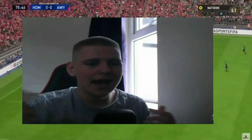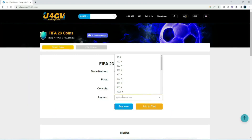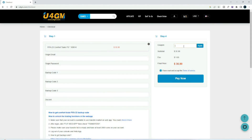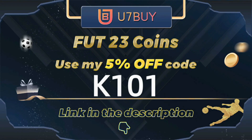If you're looking to buy the cheapest and most reliable FIFA 23 Ultimate Team coins, make sure to head over to u4gm — link in the description — and purchase yourself some FIFA coins. Also make sure you use code 'king' at checkout for five percent off.